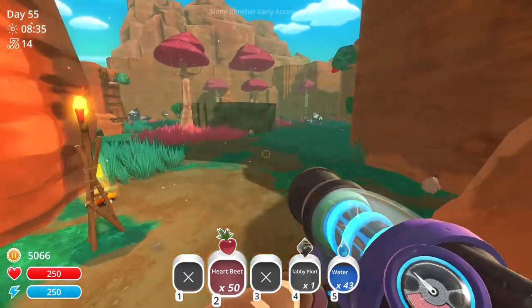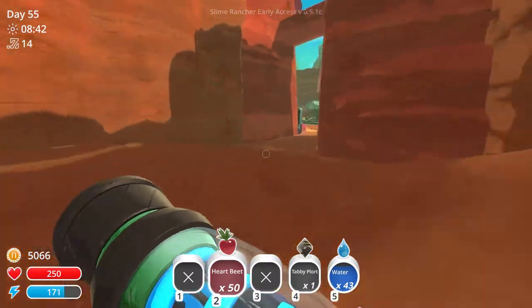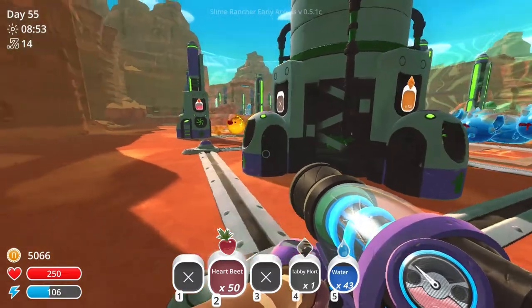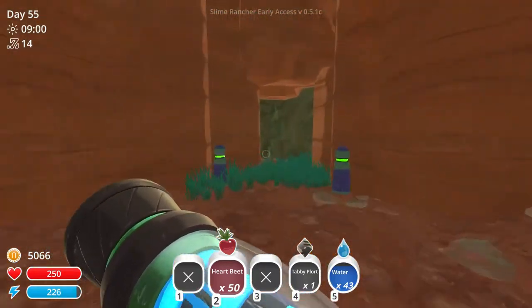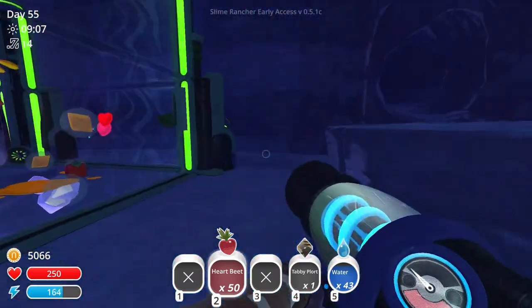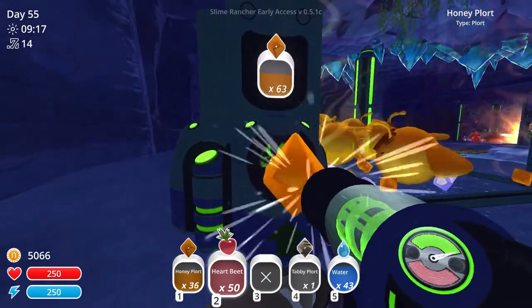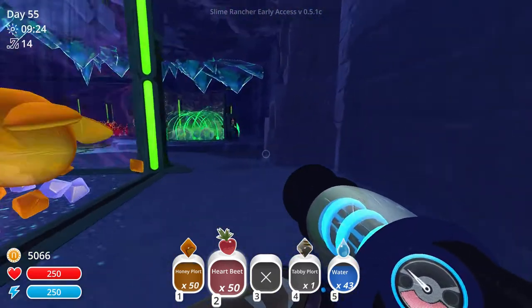The first place I'll probably go get some honey slimes from will be the Grotto, and then I'll see if I've got any in this silo here or in the boom slimes place. We've got a hundred there, a hundred there, add some more in there, a hundred in here, a hundred probably in the other place, and then probably another couple of hundred in the silo by the science lab. So yeah we're going to be doing a bit of selling and then we'll be doing some Gordo popping. The only thing I will be selling today will be honey slimes no matter what the prices go to.